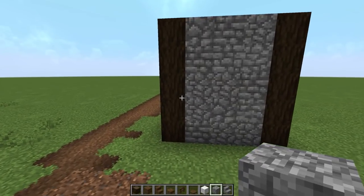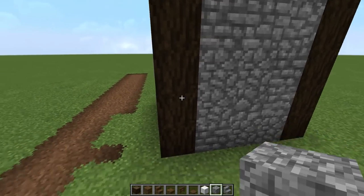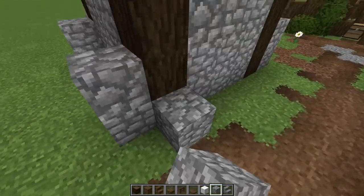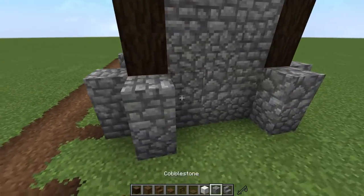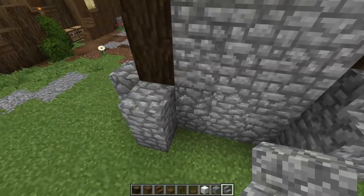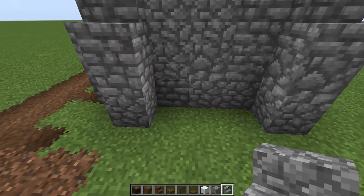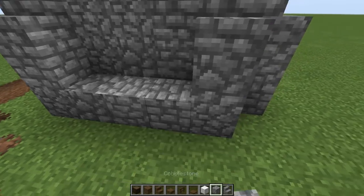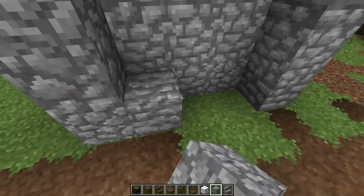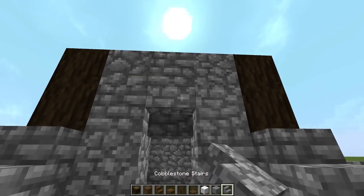I want to thicken this out, so let's go up by two on all these corners right here. Let's put a stair on top. I might come back and add some stone brick for texture. Now for the door — I'm thinking it will be right here on this side. Let's do a little row of cobble down here, one, two, three, then take these three out and add upside down stairs — that'll be the door entrance.